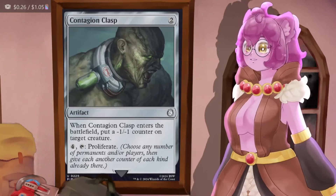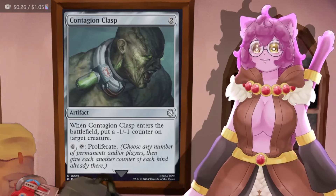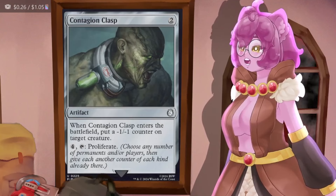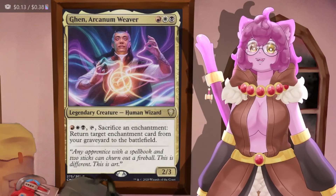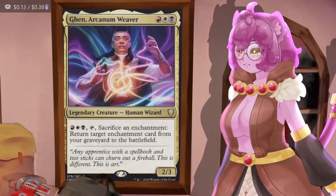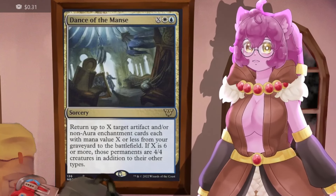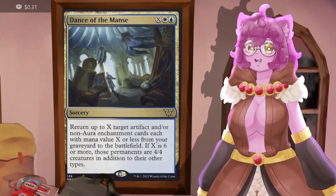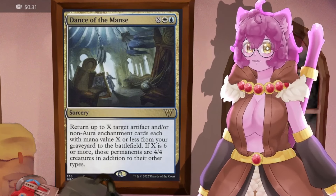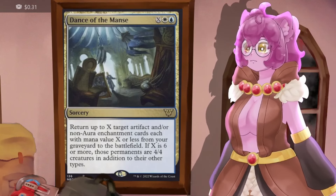Contagion Clasp lets us pay four mana to tap it and proliferate, while also giving us a little removal built in. To reanimate our stuff if it goes away, we have Den Arcannum Weaver that lets us sacrifice an enchantment to return any enchantment from our graveyard to the battlefield, and Dance of the Manse, which lets us get up to X target artifacts or non-aura enchantments with mana value X or less from our graveyard onto the battlefield.